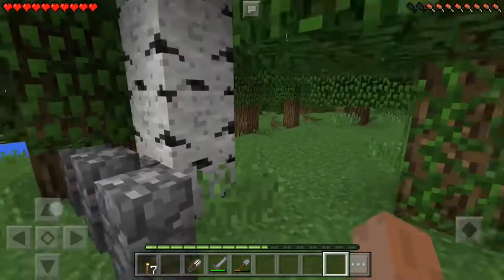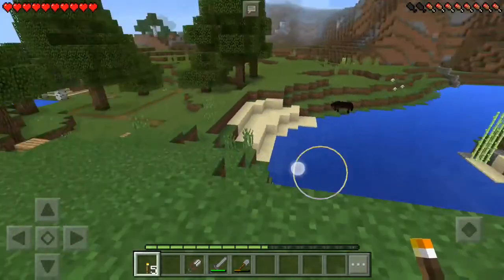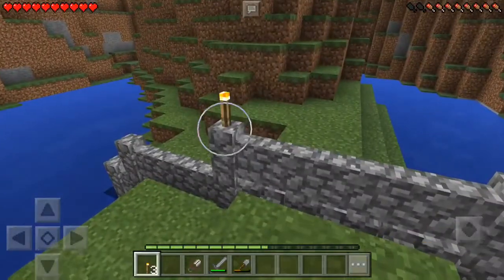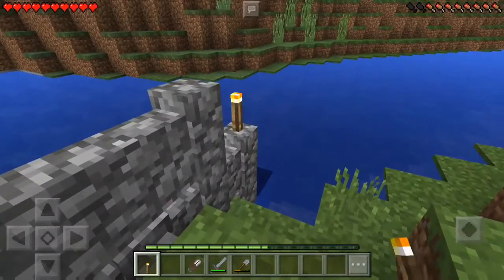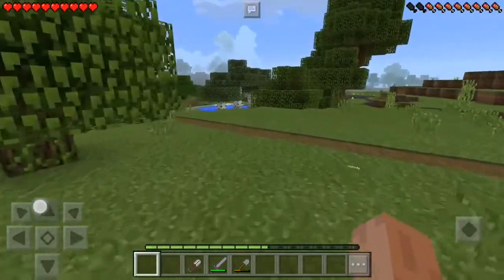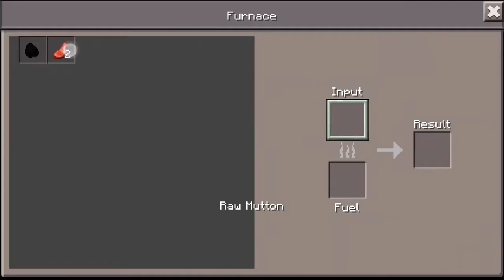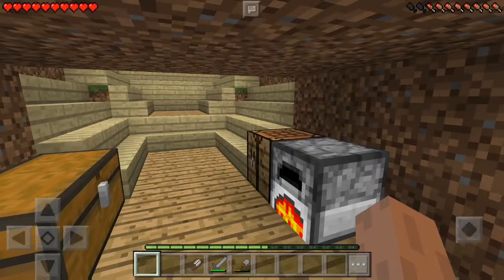I'm out of fences. Put a torch there. There's the river. There's Goldie's house. Put these torches over here on this wall I made. Now I'm out of torches. Let's get some more supplies. I am getting a bit hungry. Let's get some food and cook this mutton while I figure out what else I need here.